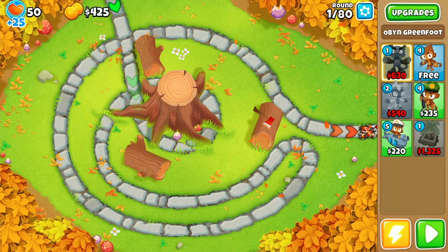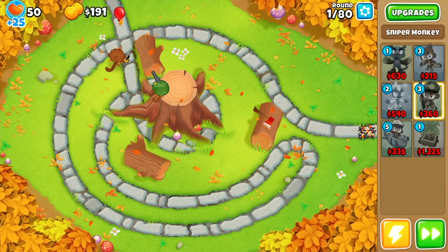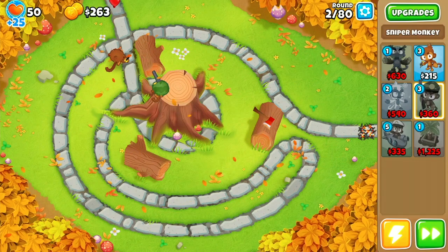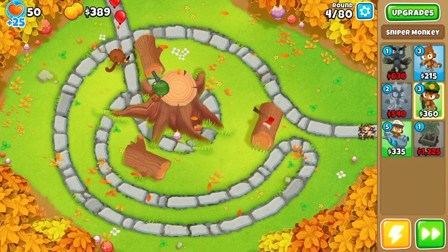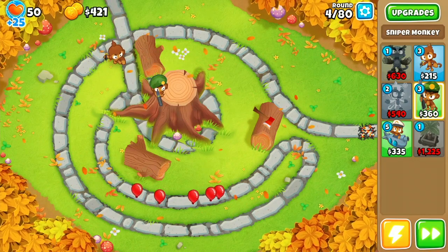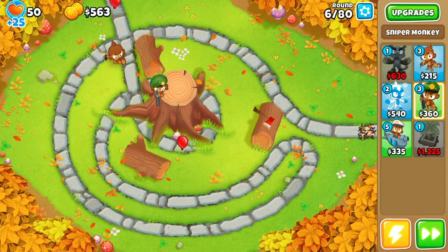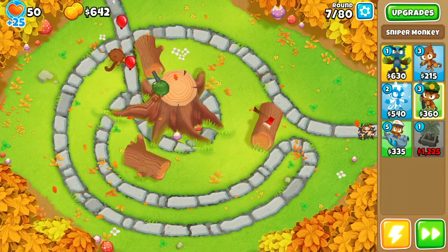For the final map on this Odyssey hard mode, we start off by placing our free dart monkey up top near the beginning and a sniper on the log. You do start on round 1, so if you're unable to get both of these down you'll only be a few hundred cash behind, which you can make up for using Oban's tree ability for a little extra cash — and I didn't use that at all this run. Make sure the sniper is set to strong targeting priority, then save up for Oban and place him below the dart monkey as far down and to the right as possible in that little corner.